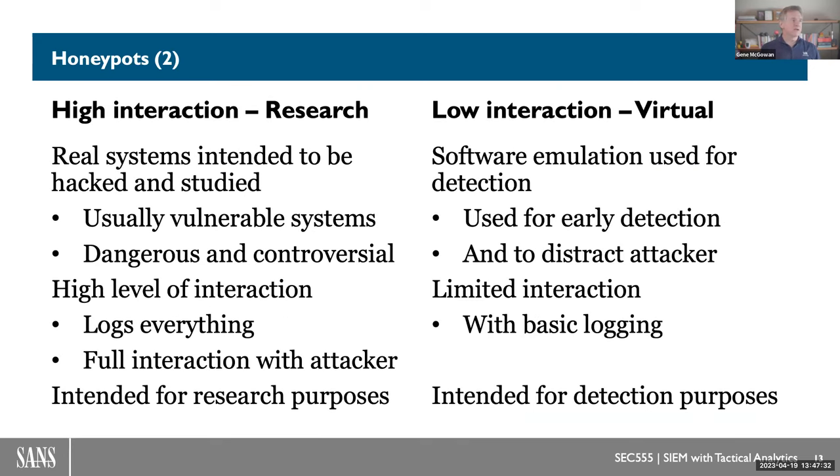The two types of honeypots you can put in your environment: one is a very high interaction honeypot, used mostly in research scenarios — you build it up, throw it on the internet with no protection or firewall, observe and collect data, then spend days, hours, possibly weeks evaluating the log data. What we're suggesting is using a low interaction honeypot, used just for early detection. It's very limited in what it's going to collect and show — it can distract an attacker, and basic logging from these machines is all that you need.